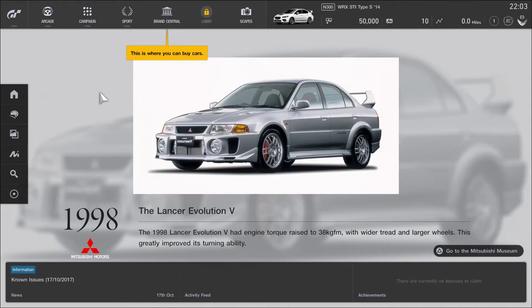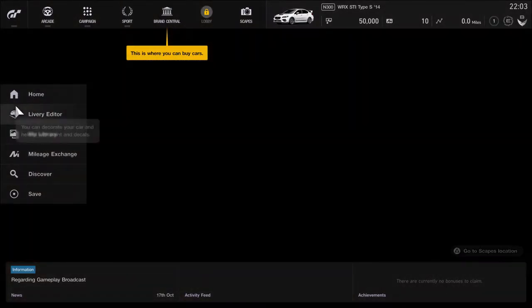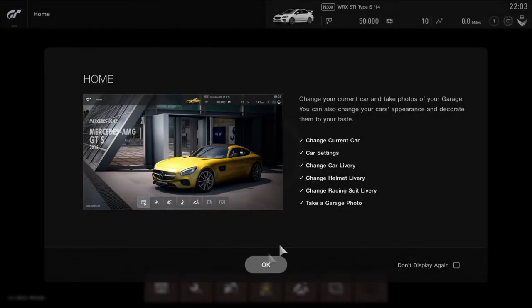I heard someone say that this game is 70% menus and 30% racing, and I've literally loaded up the game and already I agree. I mean, you've got this stuff on the left-hand side at the home screen — and I can turn those things off because I'm sick of messages.